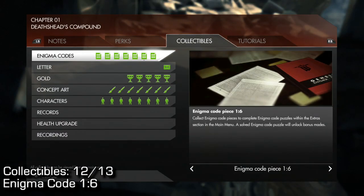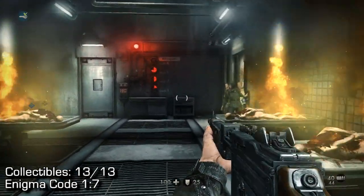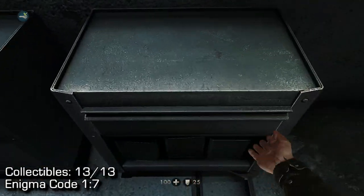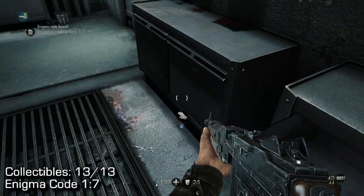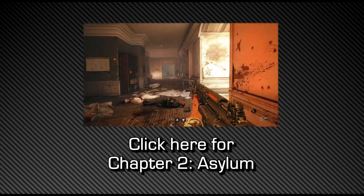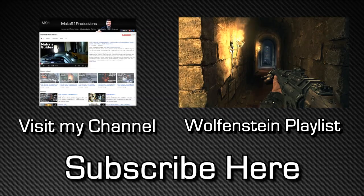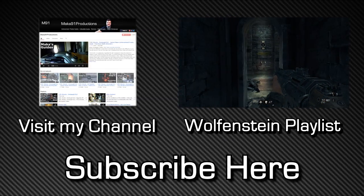That's your 12th out of 13 collectibles. For the last one: in this area when you're asked to find a key, go directly forward and look in the most right bin to find Enigma code 17, the final collectible of the area. Click on the screen for Chapter 2 Asylum if you're interested, and make sure to comment, like, and subscribe. Hope to see you next time — peace.